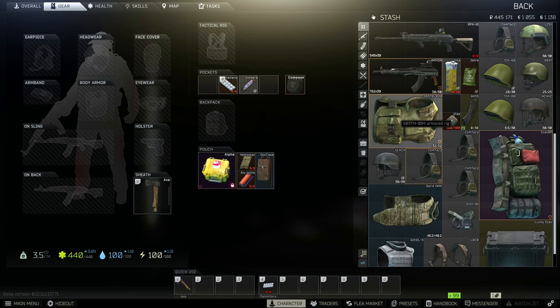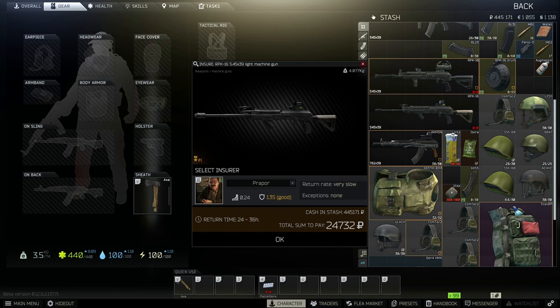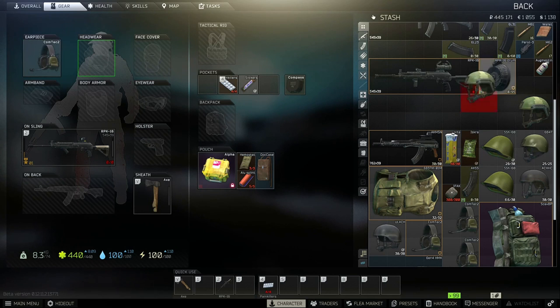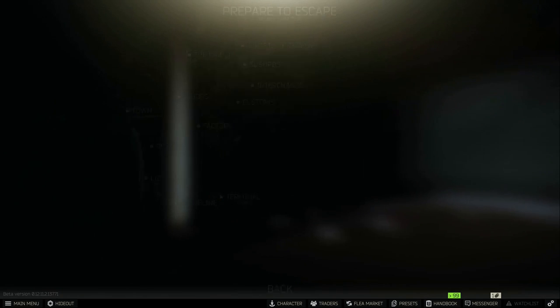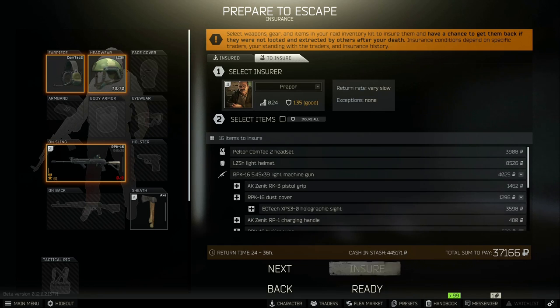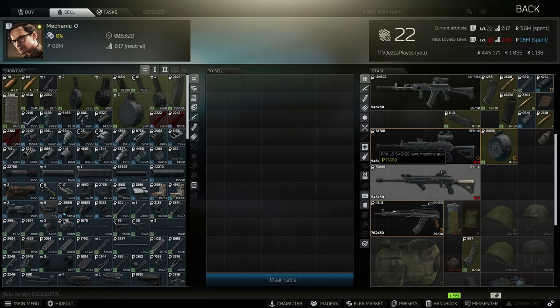Insurance is another important factor. You can insure items with AI traders by right-clicking an item and selecting insure, then choosing your trader. Prapor is the cheapest but has a slow return rate of about 36 hours. You can also insure items before a raid on the map selection screen. Insurance matters because if you lose an item in raid and no other player extracts with it, you'll get it back within 36 hours. For example, if a weapon is worth 75,000 to sell to Mechanic, insuring it costs only a third of that — so you can sell it or potentially get it returned.